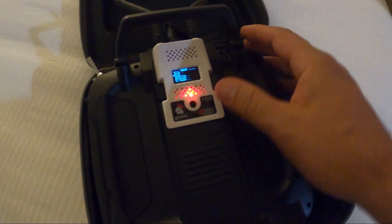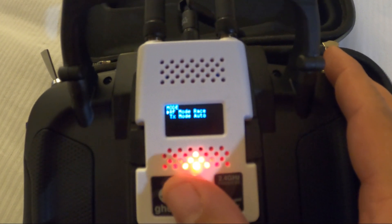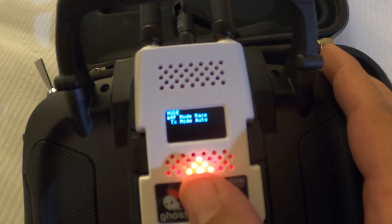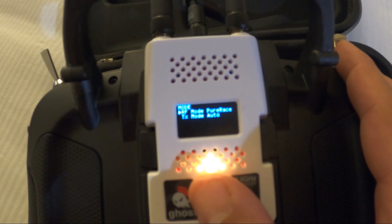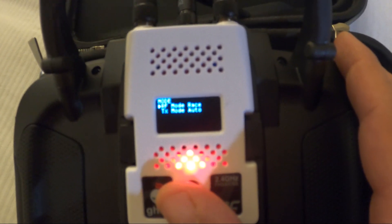Here's Ghost, and we're going to put it into race mode. In normal mode it's at 60Hz update rate. In race mode I believe it's at 180Hz with telemetry. In pure race mode I think it goes to 220Hz with no telemetry. Race mode is the closest to how I have my Crossfire set up. Crossfire is going to be locked at 150Hz with telemetry; Ghost at 180Hz with telemetry. Both of them are going to be at 25 milliwatts.